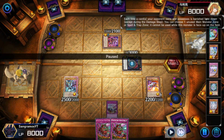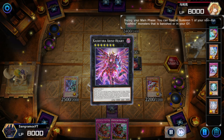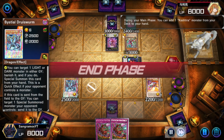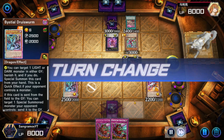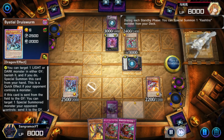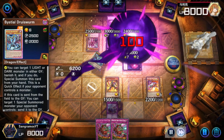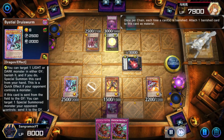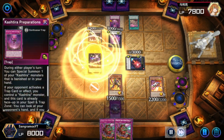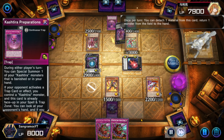I still have Druist Worm. I have to play super carefully — I was even on the phone with my girlfriend trying to be a good boyfriend and play this game out at the same time. People don't understand the struggle. They're just going to revive with Prep, so more or less the same thing. I want to get value off Druist Worm but it is what it is. At least I'm able to get rid of Arise-Heart.